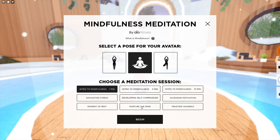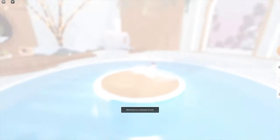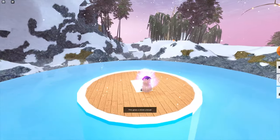After you get into the meditation center, go in the circle inside the center. And in the menu of the meditation, choose the moment of rest. For that, you'll get the Polaris buffer.